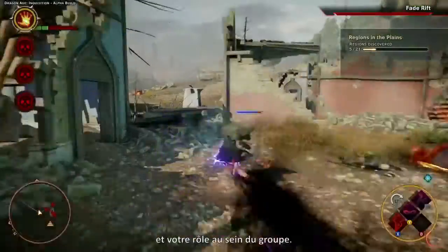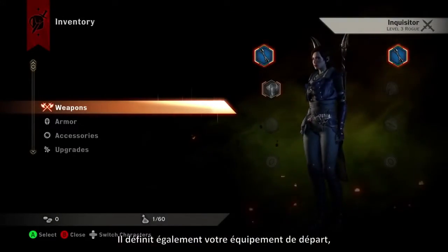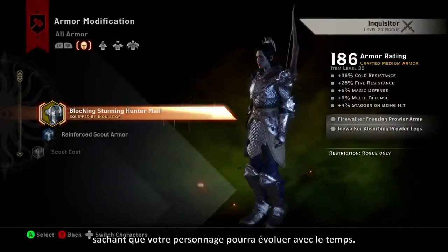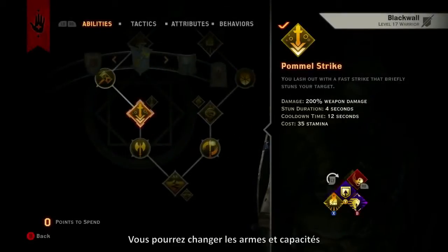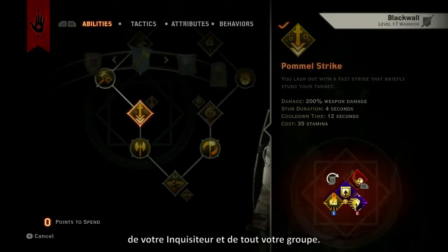Class selection defines your combat style and role in the party. Your initial choice determines both class and starting gear, but your character may evolve over time. You can switch weapons and abilities for both your Inquisitor and your party.